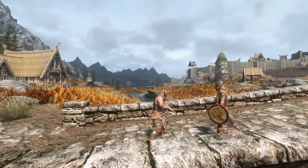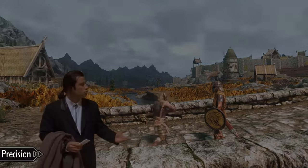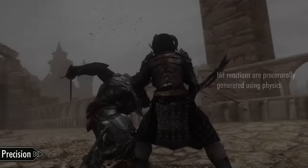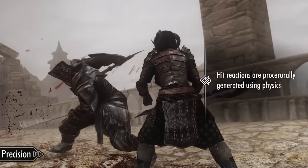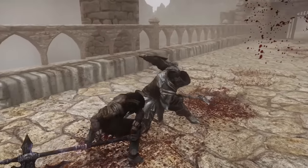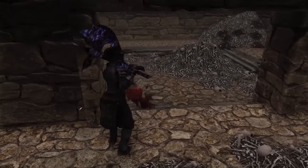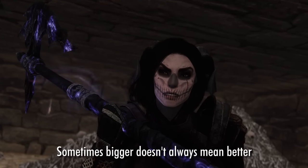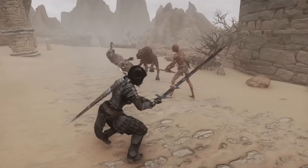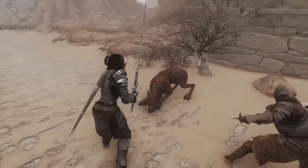Vanilla Skyrim hitboxes are insanely inaccurate. To fix this issue, we'll need Precision. This mod adds accurate collisions for melee attacks, and also comes with neat features like hit reactions, weapon trails that take your weapon enchantments into account, hit stop, and camera shake. You can even enable recoiling if your weapons hit certain objects like walls, making you think twice about fighting in tight corridors with a massive weapon. By default, attacks will also be able to hit multiple enemies, but collision is disabled for followers and non-hostiles during combat, so you won't accidentally hurt NPCs you don't want to.